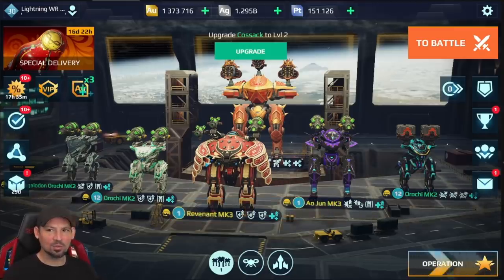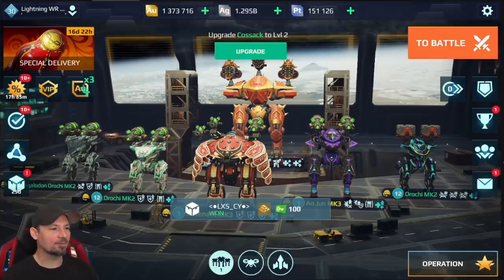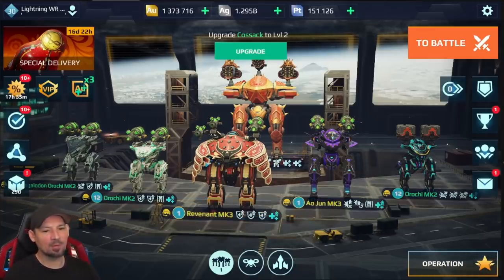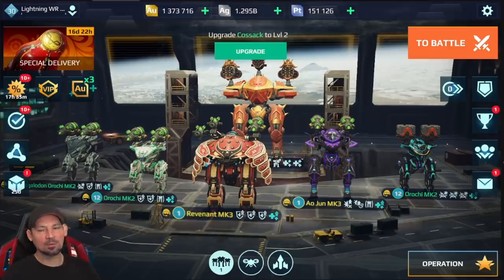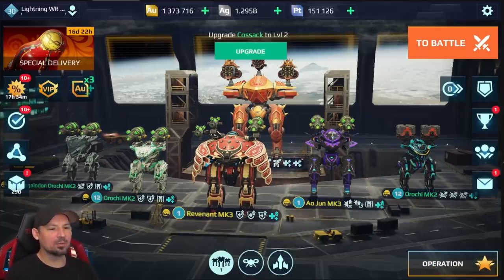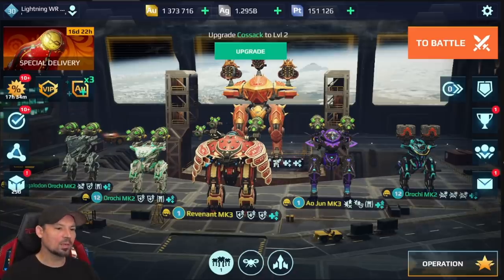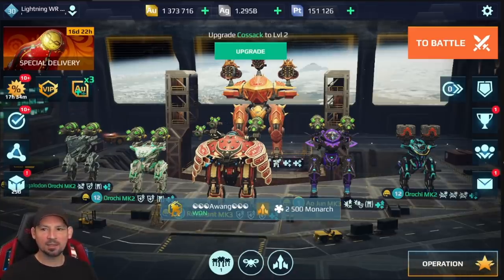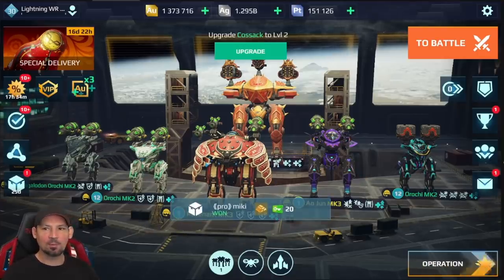For weapon choices by game mode: in Team Deathmatch, I love having mid-range 500 to 600 meter weapons on at least three or four of my bots, with one or two robots carrying close-up brawling weapons. That way you can deal damage from afar without getting close. In Beacon modes, I prefer one or two robots with mid-range weapons and everything else loaded with 350 meter or closer brawling weapons — those deal the most damage. You also want fast reload times and big quick damage when defending beacons.